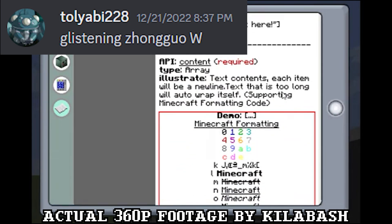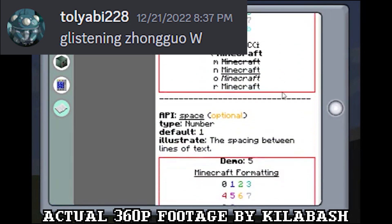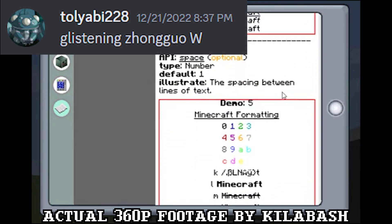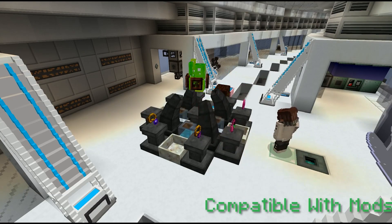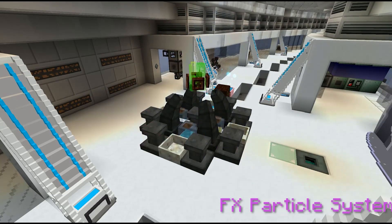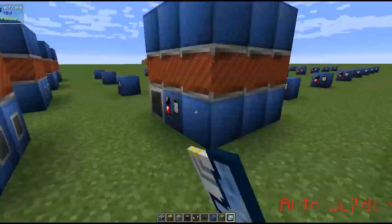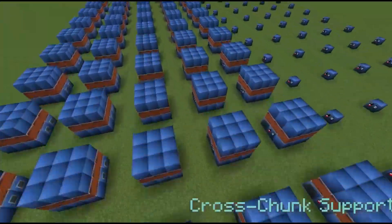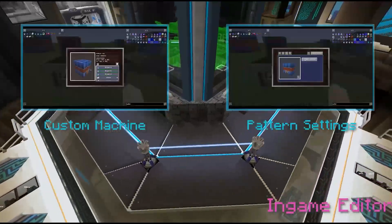The Terminal has some plugins for doing insane stuff, like automatically building multi-block machines or calculating the costs for a chemical process. But Killabash's Magnum Opus is a mod called Multiblocked. Multiblocked is a mod that allows you to create custom multi-blocks using a visual editor. With this mod, you can create multi-blocks like GregTech, or even have a custom renderer with animations like Thaumcraft.